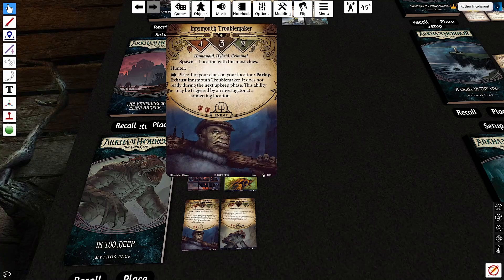The Innsmouth Troublemaker is actually one of my favorite enemy cards in the entire game. It's a four-fist, three-health enemy, which at scenario two is very hard for you to deal with. It's a hunter enemy that will spawn at the location with the most clues, basically guaranteeing it's some form of inconvenience. Hitting for two damage is not something that can easily be ignored. Of course, you'll never have to ignore it because between its engage effect, the fact that you can kill it with a good enough fighter, and its parlay action where you drop a clue to exhaust it for two turns, it's just something you can deal with. There are plenty of different ways to counterplay the Innsmouth Troublemaker, and it feels like a really serious problem as well — it's just really well designed.